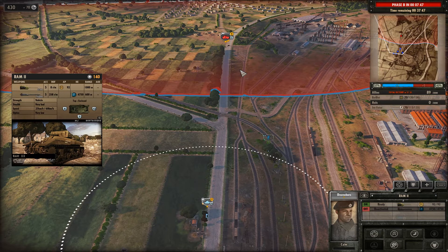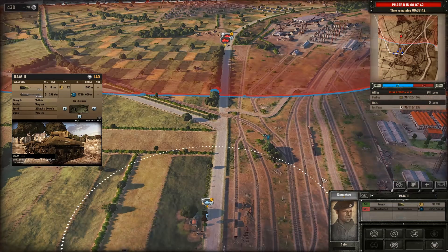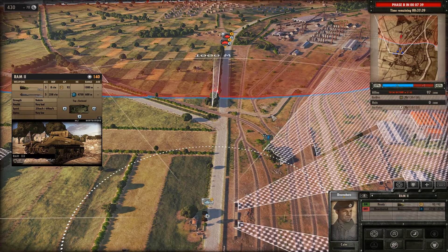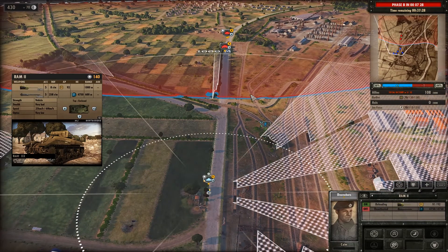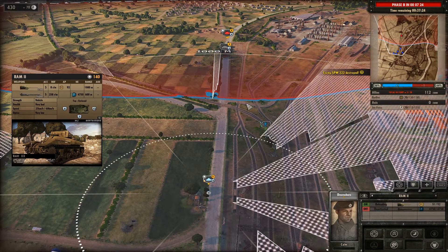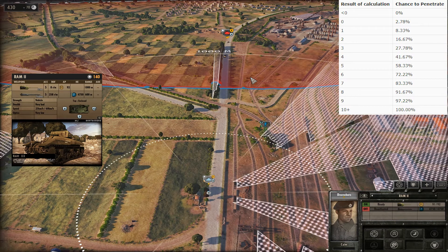Let's move on to what happens when a gun of a certain AP fires at armour of a certain value. That 222 Speywagon has just rolled down the road, got hit by our Ram 2, and was instantly blown to pieces. If you know your history this would not surprise you, as the 222 is a very lightly armoured car and the Ram is a pretty well-protected tank hunter. But let's take a moment to explain this interaction in terms of the game mechanics.